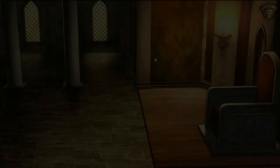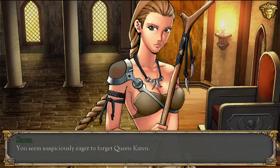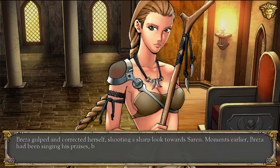Saren and Lauren walked up to Commander Brazier. 'You remain, your highness. Have you reconsidered claiming the title of Queen?' 'Absolutely not. I am preparing for my journey.' 'You seem suspiciously eager to forget Queen Karen.' 'How dare you. You are a slave. You speak when you are spoken to.' 'Silence. She is speaking in my interest. I am surprised in you. This is your queen — do not forget that she will return and will hear of your actions.' Brazier shot a sharp look towards Saren — moments earlier she had been singing his praises, but now there was an uncomfortable air between them.